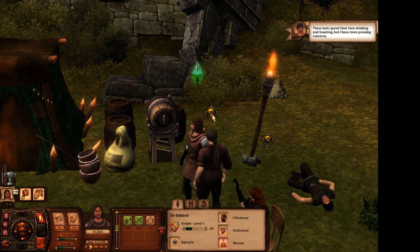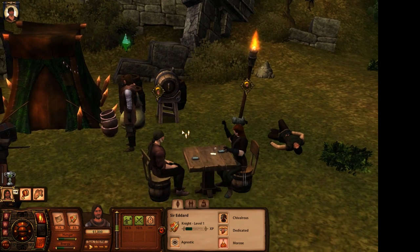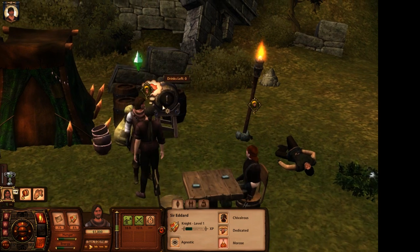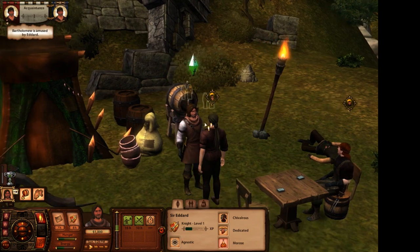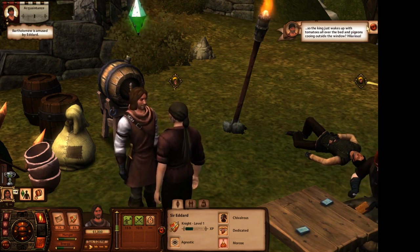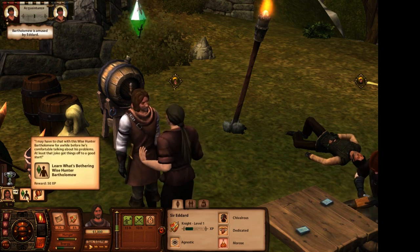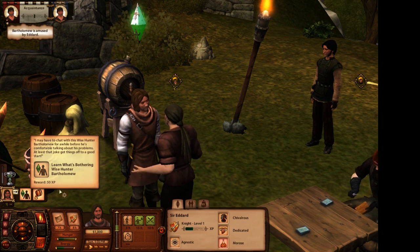'Tell the hunter a good joke.' So funny - tell a joke. I guess we're going to try and get more acquainted with him so that way he feels like he can divulge the information to us. 'The king just wakes up with tomatoes all over the bed and pigeons cooing outside the window? Hilarious!' 'I may have to chat with this wise hunter Barthelomew for a while before he's comfortable talking about his problems. At least the joke got things off to a good start.'